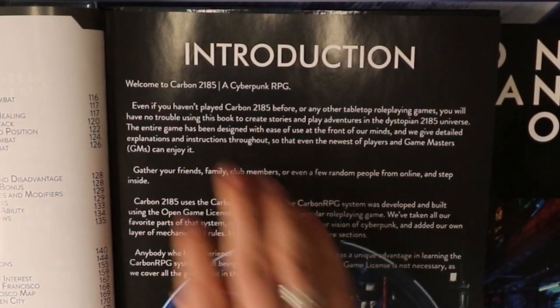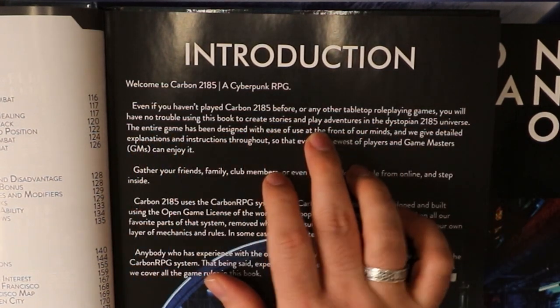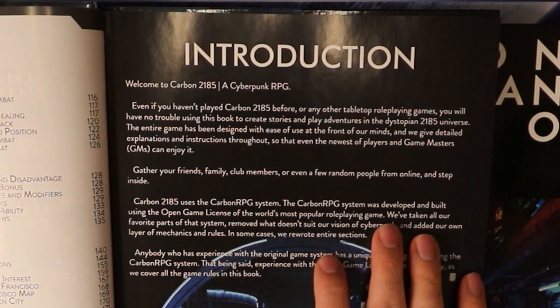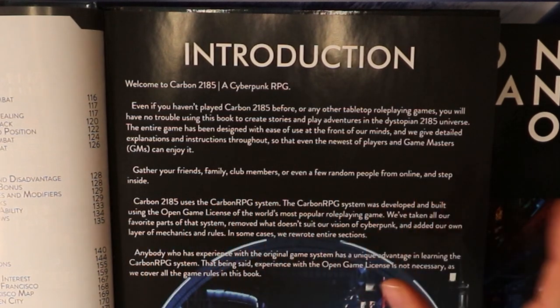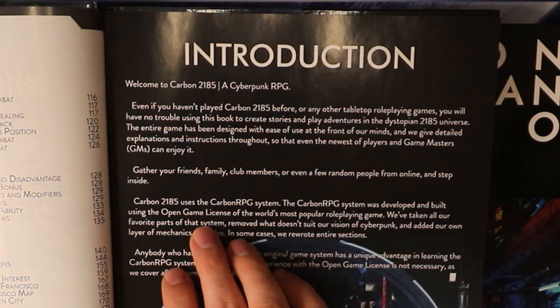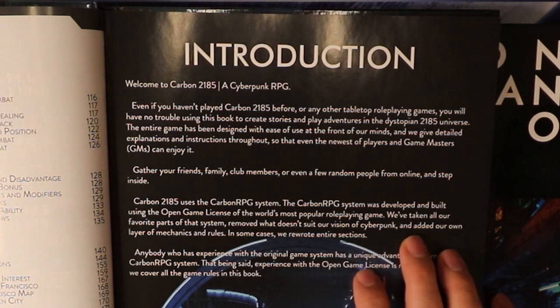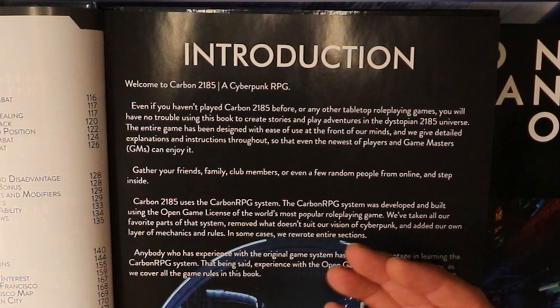Let's jump in so you can see a little bit about what Carbon 2185 is about, starting right here with the introduction. 'Welcome to Carbon 2185. Even if you haven't played Carbon 2185 before, or any other tabletop role-playing games, you'll have no trouble using this book to create stories and play adventures in the dystopian 2185 universe. The entire game has been designed with ease of use at the front of our minds. Carbon 2185 uses the Carbon RPG system, developed and built upon using the open game license of the world's most popular role-playing game. We've taken all of our favorite parts of the system, removed what doesn't suit our vision of Cyberpunk, and added our own layers of mechanics and rules. Anybody experienced with the original game system has a unique advantage in learning the Carbon RPG system, but experience with the open game license is not necessary as we cover all game rules in this book.'